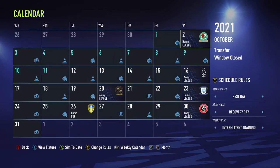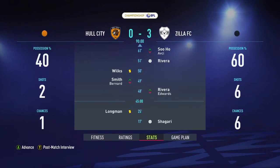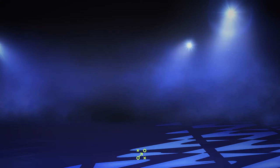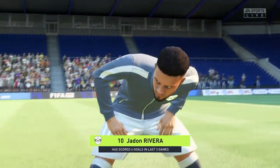Next up is the match against Hull City. I'm going to sim that and go all the way to the match against Blackburn Rovers, using my second team. Rivera scored twice and Shagari also scored. For the Blackburn match I'm bringing my first team back. Zaid is the first player to get an overall over 80 from the players that came with the team originally, which is pretty good. Can we repeat what we did against Barnsley? Blackburn are lower on the table and we're still undefeated.